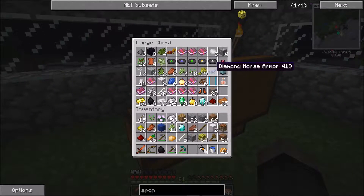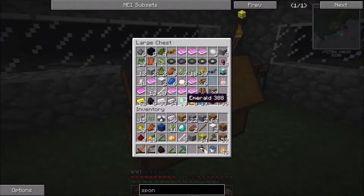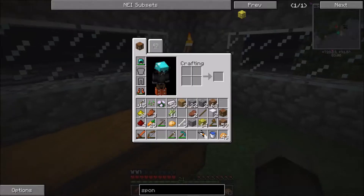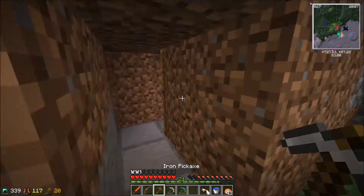Did I even use this diamond to craft the portal gun? I can't remember. I'll put that in there anyway. I'm kind of full on chest space — that's a problem. Means we need more chests. Let me just take this axe, chop another tree, I guess.